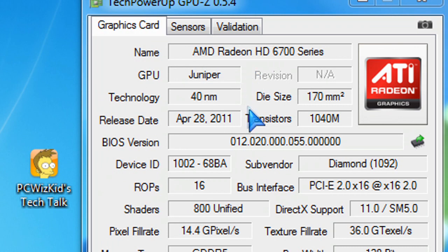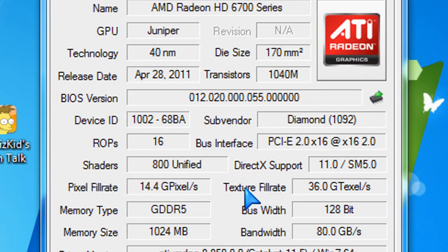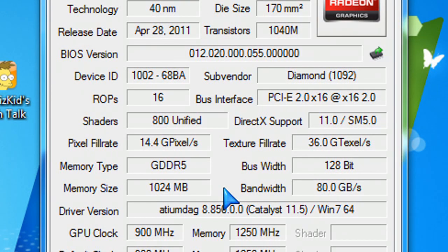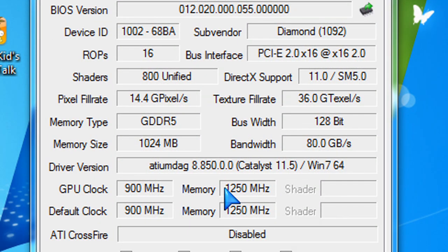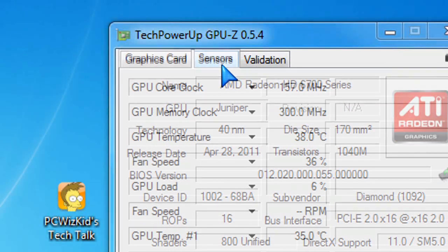Here are the specs of this video card. It's 40-nanometer architecture with 800 unified processing units — the shaders. The bus width is 128-bit, as opposed to 256, so keep that in mind. It does have 1 gig of GDDR5 and comes pre-overclocked at 900 megahertz on the core and 1250 megahertz on the memory — so 50 megahertz overclocked on both of those.